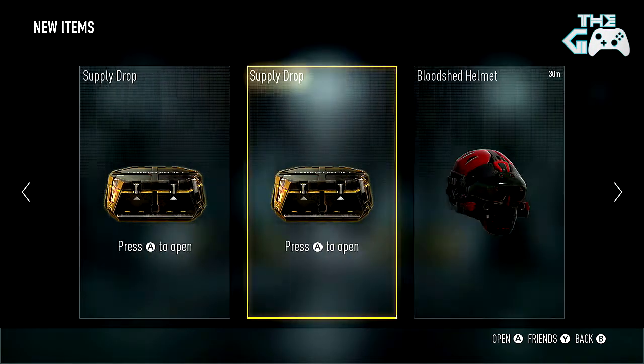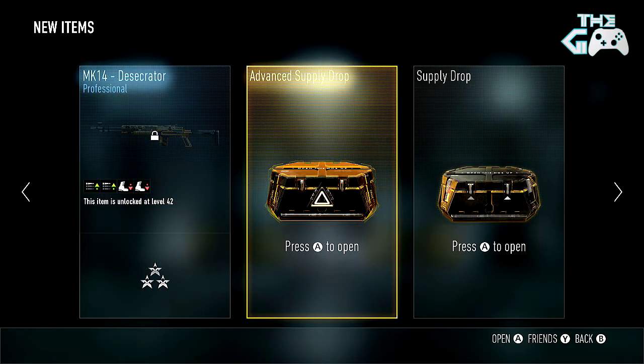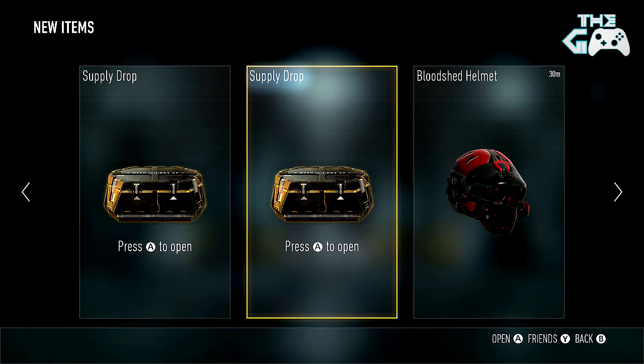Let's start off with a normal one — start from the right, seeing as the advanced one is on the left. Let's go, first supplier opening of the day. Will the Sledgehammer Games gods treat us with an elite? No, they will not — they will give us an MK-14 Desecrator, which I believe we've had before. Two extra fire rate for two less handling — good trade-off, although the MK-14 just overall isn't a very good gun in Advanced Warfare.